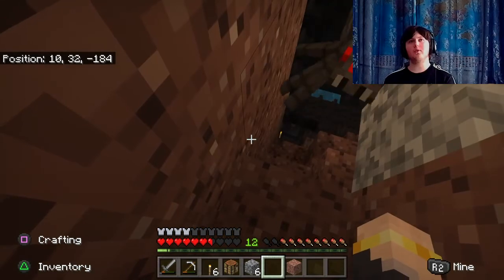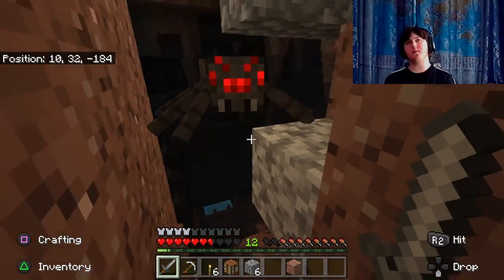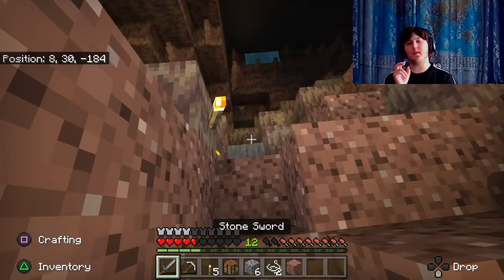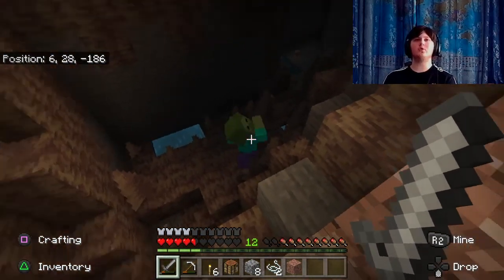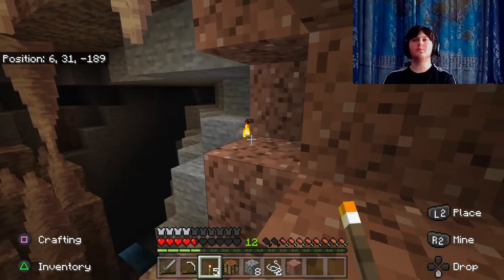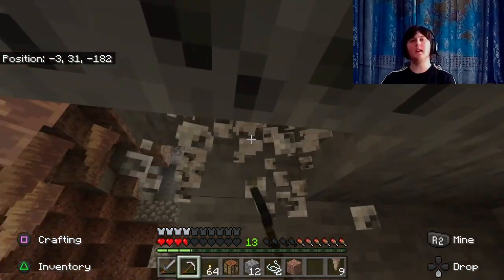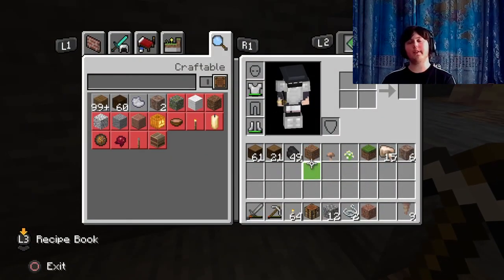A spider tries to attack me, but with my knowledge from a mob morph mod I played a while ago, I know that spiders are two-by-two-by-one, so they were too thick to get through to me. A zombie tries to attack me while I'm lighting the chasm up — I kill him. I do a lot of mining, clearing out an entire coal vein.